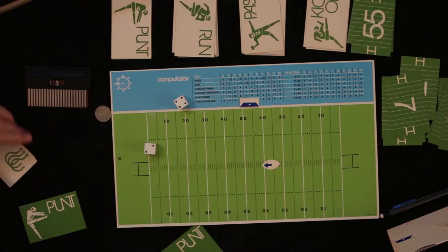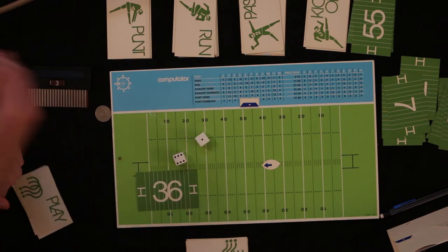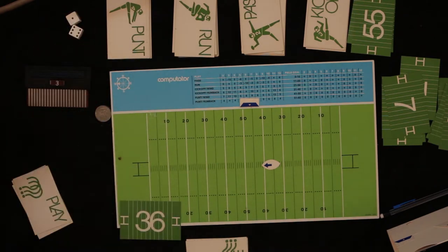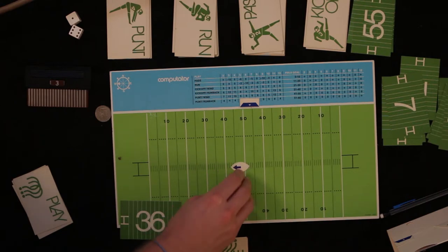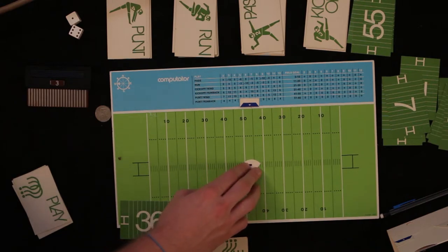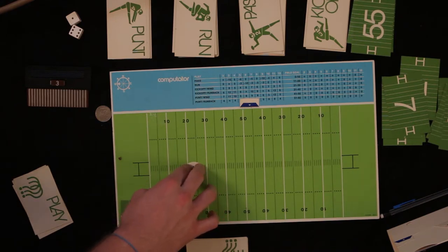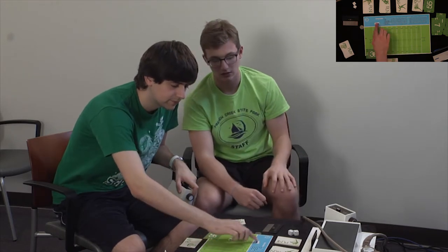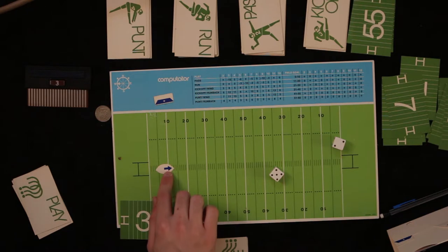Going ahead to punt. A punt card — 36 yard punt, plus wind nine yards — 45 yard punt. Ball on the 13. Run back — six yards — on the 19. That was the fifth play, this is six. Okay, third quarter, first down.